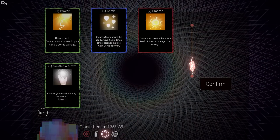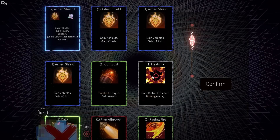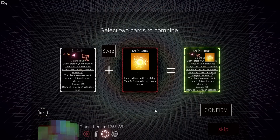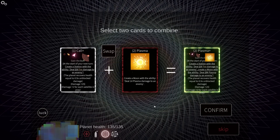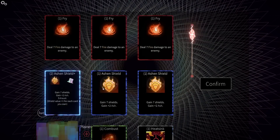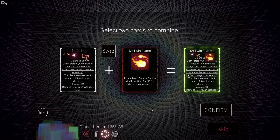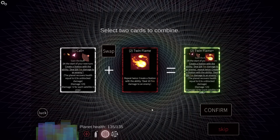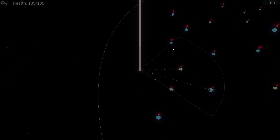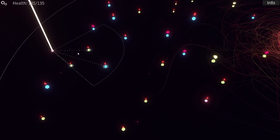Now we get to combo some things — do we get stupid? I think we do. Let's grab Call Plus, which has already become pretty nonsense, and let's make it better. Because we have the Plasma Moon. So it's going to cost two, but now it's going to create a station that — wait, maybe not plasma. Hold up. We probably want these — this will create three stations that do a bunch of extra damage and heal me. Is this broken as shit? I'm sure, but if I can pull this off, I'm going to be a very strong customer.